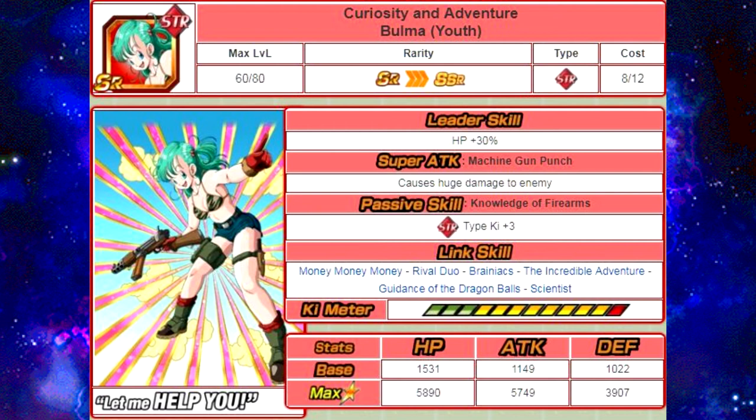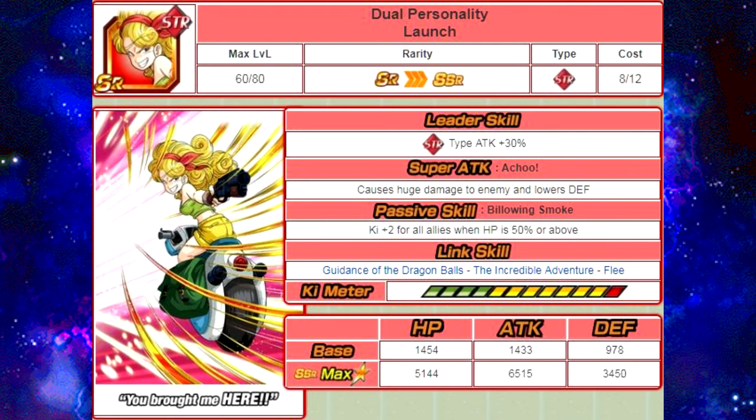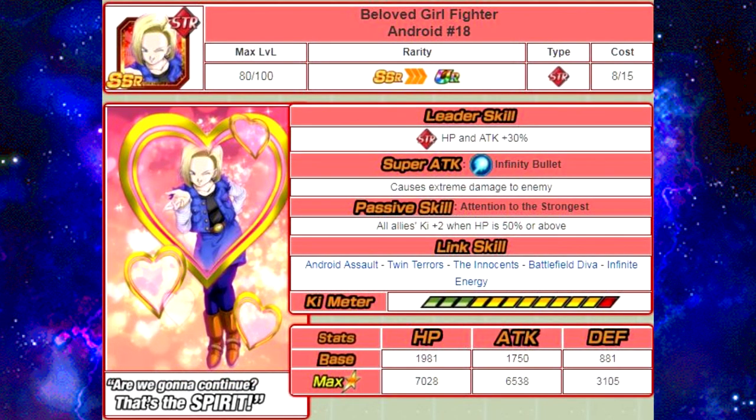Now before we go on, let's go ahead and discuss some of the Honorable Mentions. The first one is Dual Personality Launch. Her passive skill is Billowing Smoke — Ki plus 2 for all allies when HP is 50% or above. Her Link Skills are Guidance of the Dragon Balls, The Incredible Adventure, and Flair. The next one is Beloved Girl Fighter, Android Number 18. Her passive skill is Attention to the Strongest — all allies Ki plus 2 when HP is 50% or above. Her Link Skills are Android Assault, Twin Terrors, The Innocence, Battlefield Diva, and Infinite Energy.